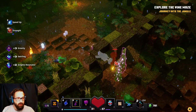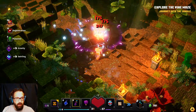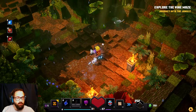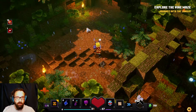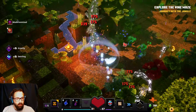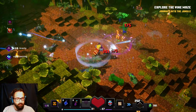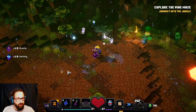Wait - that creeper just ran past us! Oh, they're afraid of ocelots! That's how you know this is a good Minecraft game - they put in the correct thing, and that's the creepers running away from the cats. Which de-stresses me a little bit unless the ocelot caused the creeper to run into me. There's just TNT sitting here - highly suspect. Was that the best throw I could have done? Probably not.